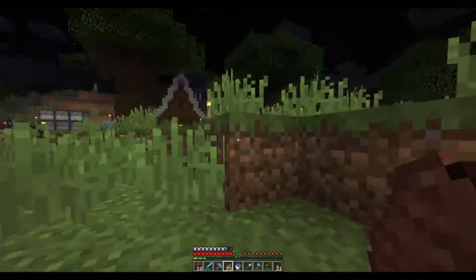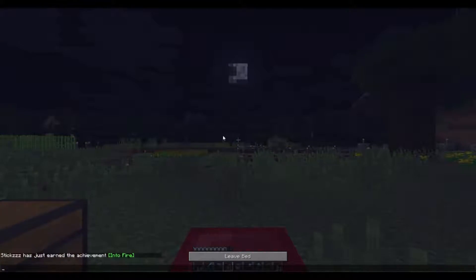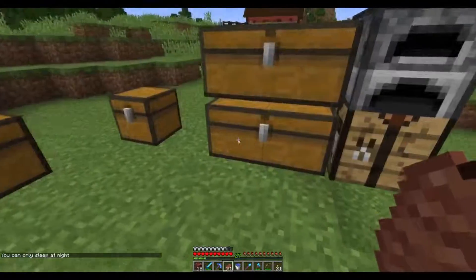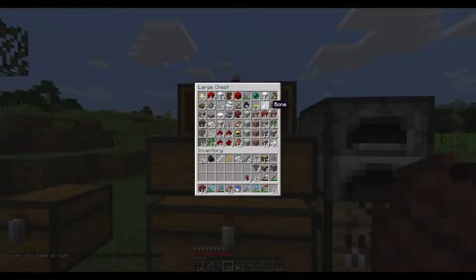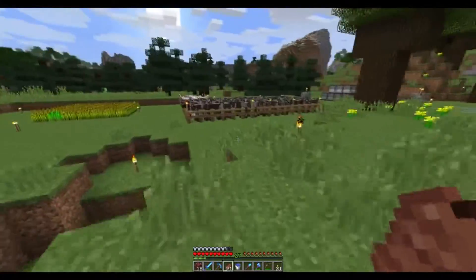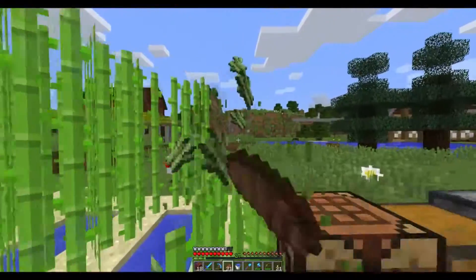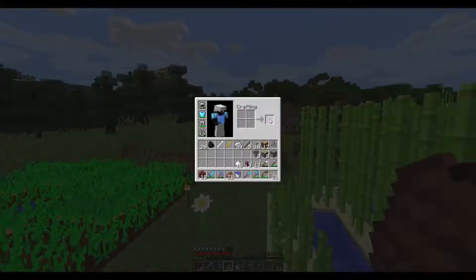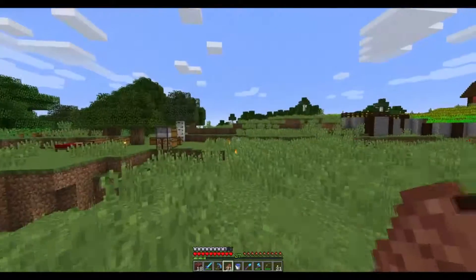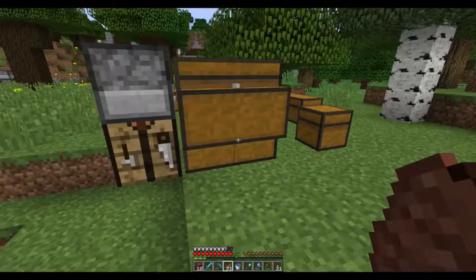There's a bed right here so that's not a big deal. Hopefully we have some spider eyes around here - I got three. Now I need to go get some sugar, so let's head over to the sugarcane farm. Let's take out this row - you just put it in and you get sugar. We also need to go to the desert and get some sand, though there should be some around here.